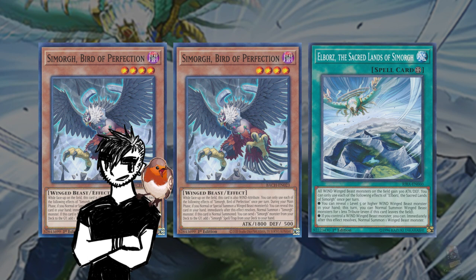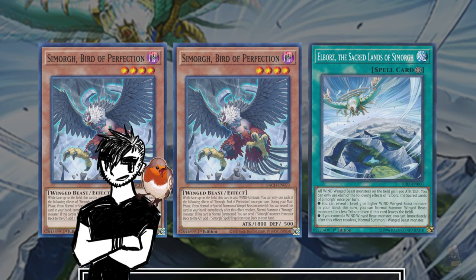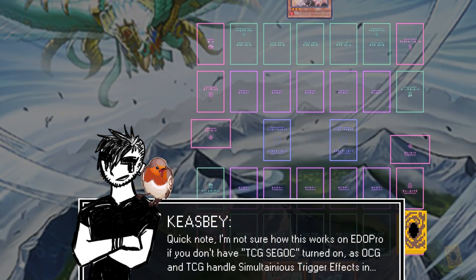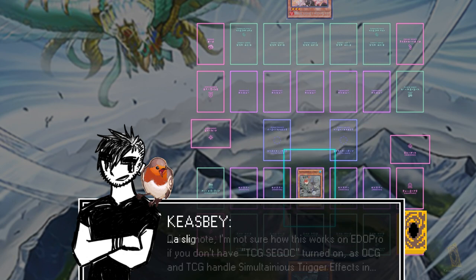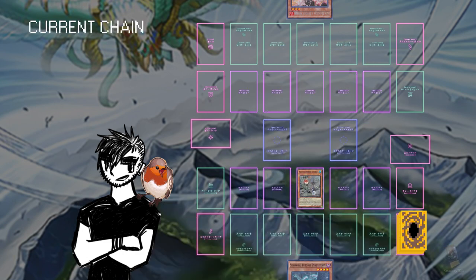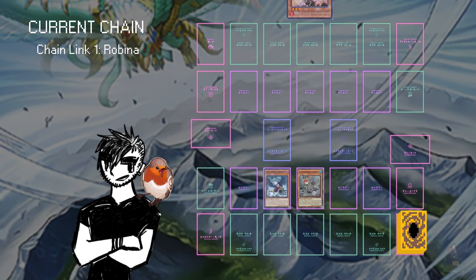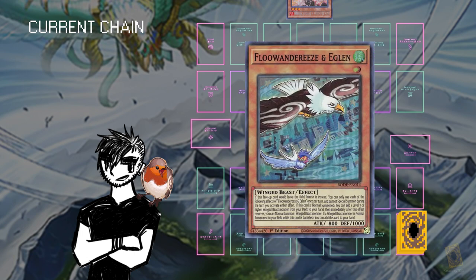Simorg addresses that problem, similar to how Parallel Exceed worked in Prank Kids. On normal or special summon of a winged beast, you reveal the Simorg Bird of Perfection, and once this effect resolves, you normal summon the bird. So playing out the turn, you would normal summon Rubina. Now on summon, you have two simultaneous triggers — Rubina and Bird of Protection — which means under TCG rules, you can order your simultaneous effects however you want, meaning you can go chain link one Rubina, chain link two Bird of Perfection, protecting your Rubina from Ash.